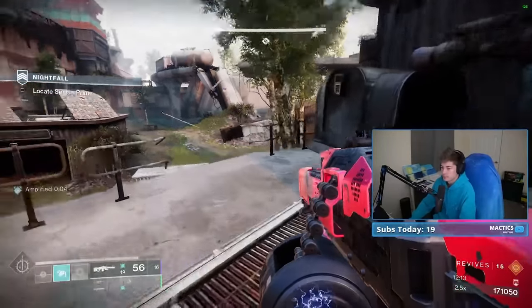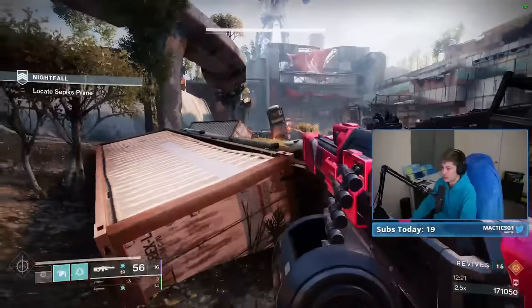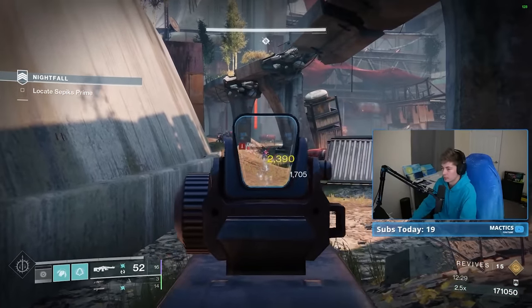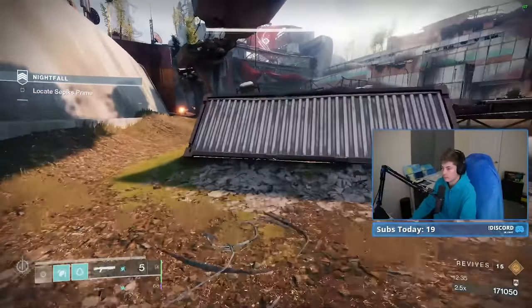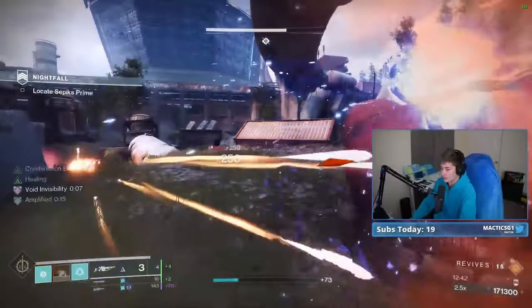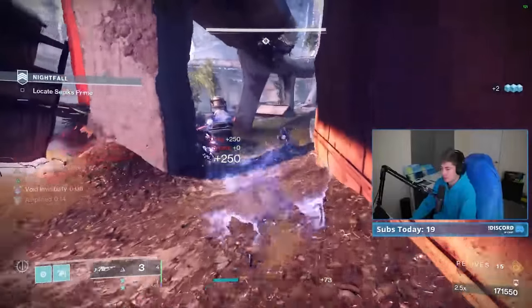I see an Overload Captain over here. I should have killed this guy when I was doing my loop because he's right in the center and I kind of need him dead. What I'll do is weaken up the Dregs, and then if I can get to that one, I'm golden. The Dreg left — JK, no he didn't. Now I can start stacking and get back to 3x.